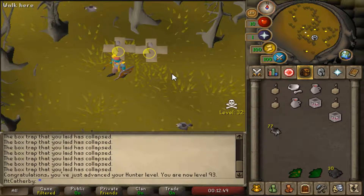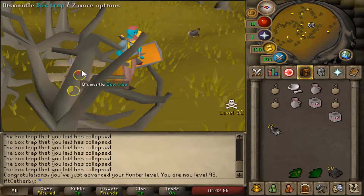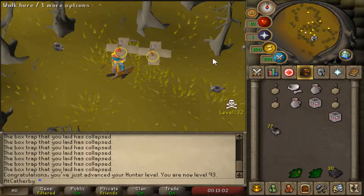I've since switched over to the RuneLite client and I've got to say I really like this client — it's a lot of fun to use. It's got some really cool features including these little timers. Six more levels for this one; I'll probably hunt black chins on and off again.